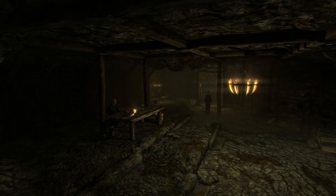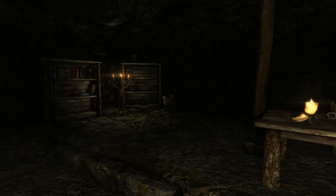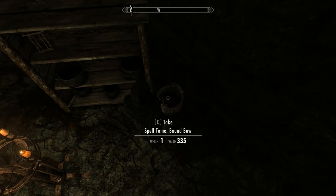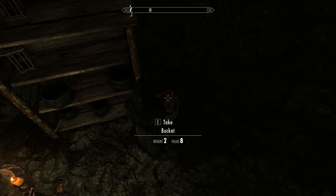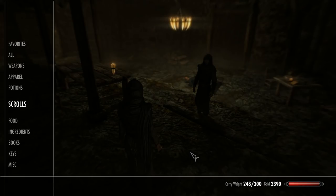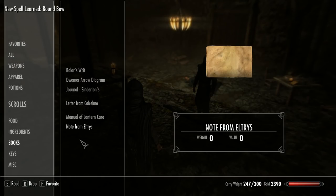Once in the fort, you'll be faced by two mages. Watch the video on the best way to deal with these. In the corner you'll see a bucket, and the tome is in that bucket. The bow itself is an Adept-level Conjuration spell. When cast, it gives you an ethereal version of the Daedric bow and 100 ethereal Daedric arrows for two minutes, so you'll never run out of arrows. It's got a base damage of 18, which increases to 24 after the perk Mystic Binding is applied.